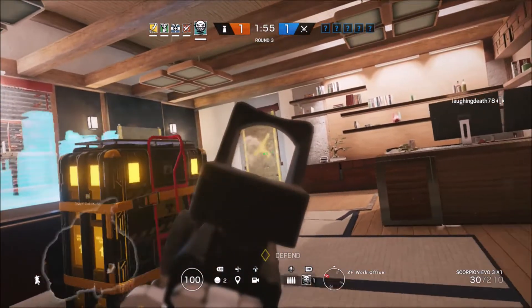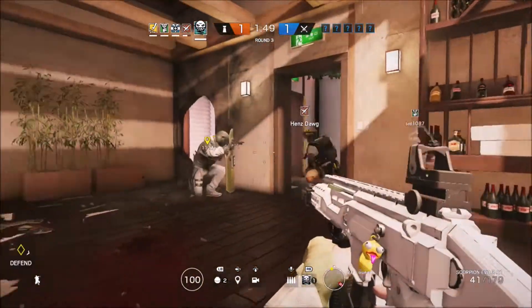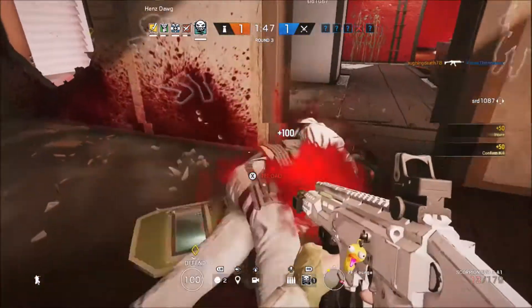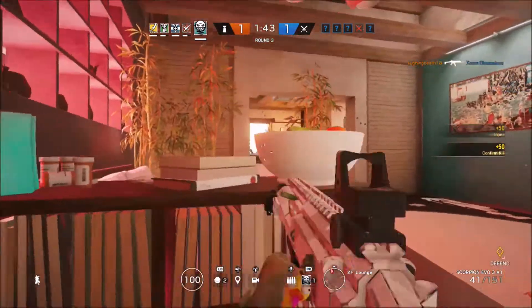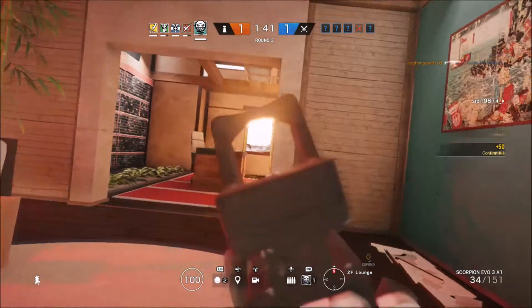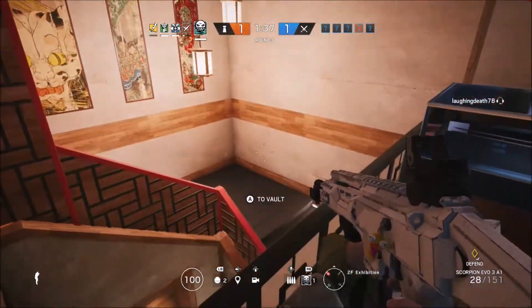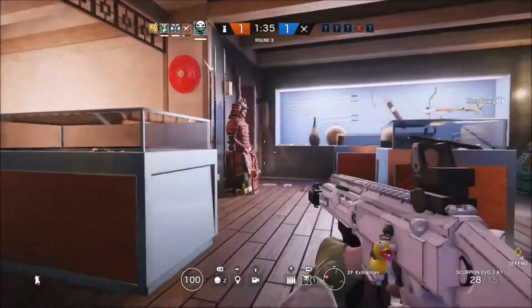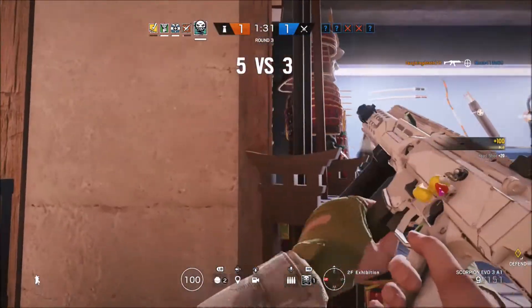If you ever have problems taking down shields, here's a very easy tip that's going to help you out immensely. One thing that really helps when you're playing in general is communication. My Lesion gets backed into the corner by the Blitz and he gives me the call that they're there, so I rush in to try and help. After I get the kill, I'm still focused on roaming and covering all other angles — keeping my gun up and trying to aim down sights as much as possible, and I get to pick up an easy kill.